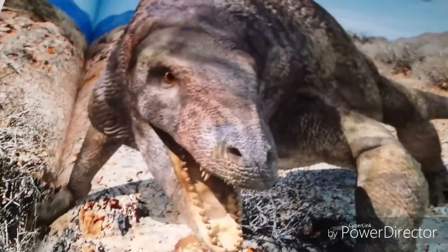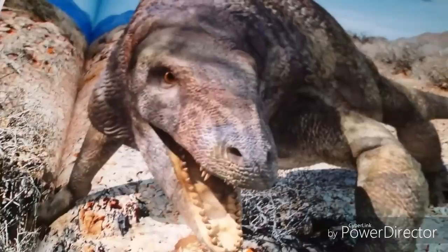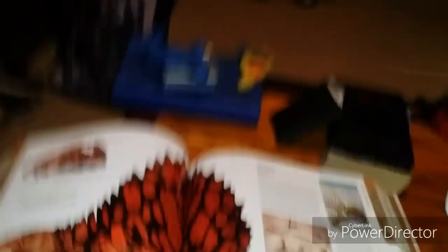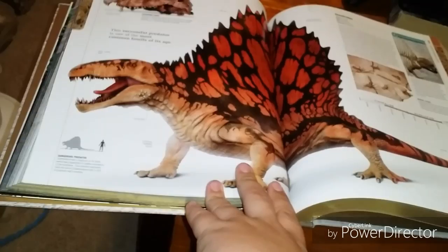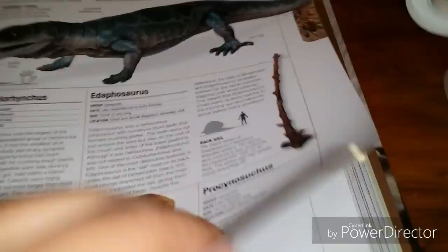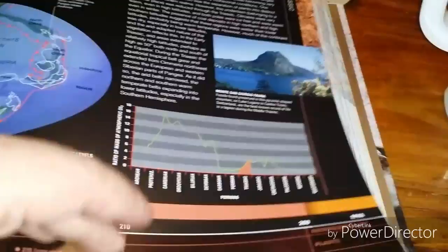We got Scutosaurus here — you remember this guy from the first episode of Primeval. And of course we got Dimetrodon — one of the biggest paleontological creatures. We haven't even gone to dinosaurs yet, so I hope you all enjoy this. I'm just scrolling through looking through everything. Adonichelys, Mastodontosaurus — I remember that.